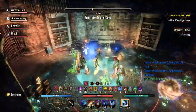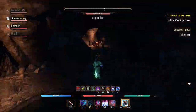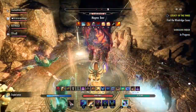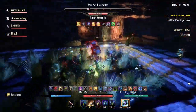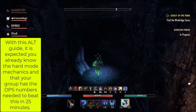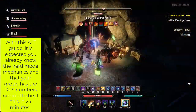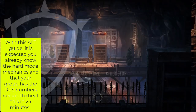Hey, it's Rev. Aegis here, and in this video I'm bringing you another trifecta guide, this time for Veteran Scrivener's Hall. I'll be showing you how to get the title Curator's Champion, and we're going to do so using what I call the ALT, or the Alternative Tactic, also the acronym for Aegis's Laziest Tactic, where we do as little as possible to get the result we want.